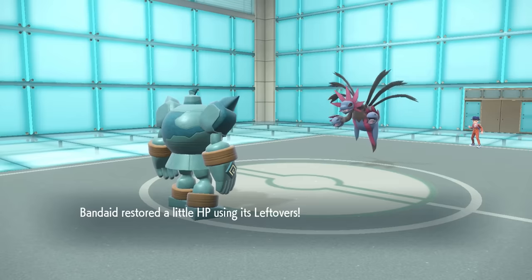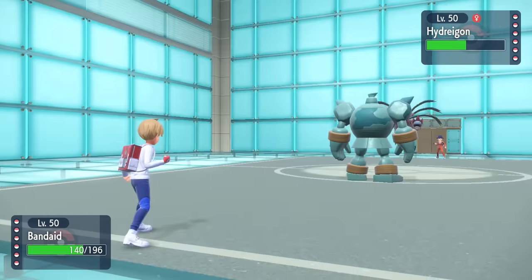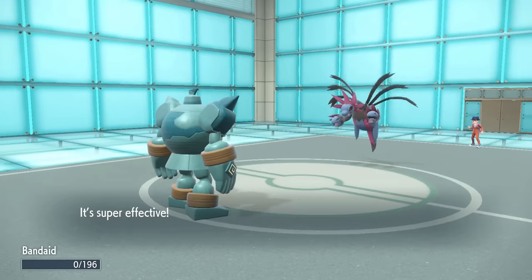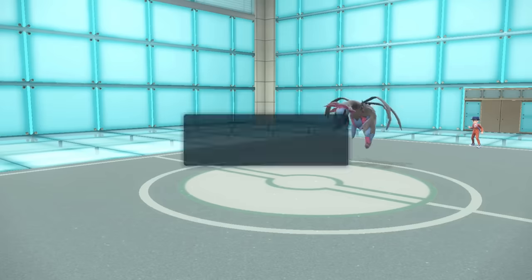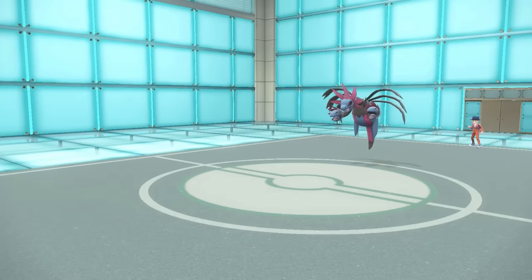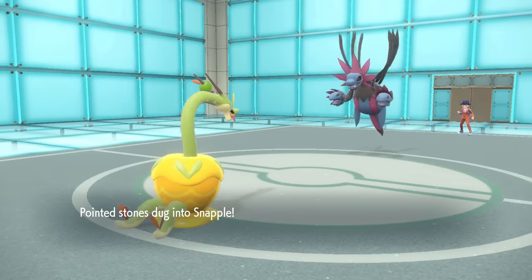Having the intel that this thing is Choice Scarf and going to be a fast set, I can kind of work around that. I don't have a lot that wants to switch into this thing, and the Three-Headed Dragon is actually kind of a problem. I decide to let it take care of Golurk — it wasn't really worth switching into my special tank, because if they predicted that and went for a Draco Meteor, Hydrapple is going to have a bad time.